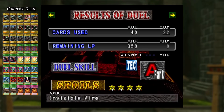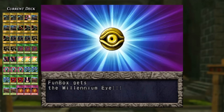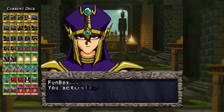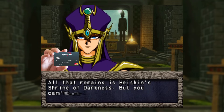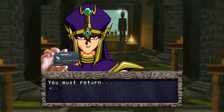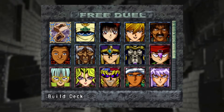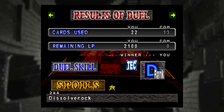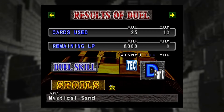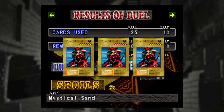After collecting my reward and declining Seto's credit card offer, I head back into free duel to farm Heishin. This time I'm winning a lot more than losing, and not having to worry about rank means I can end duels quickly. After 21 wins I get Mystical Sand — the main boss monster of this deck. But I'm not done farming Heishin yet.